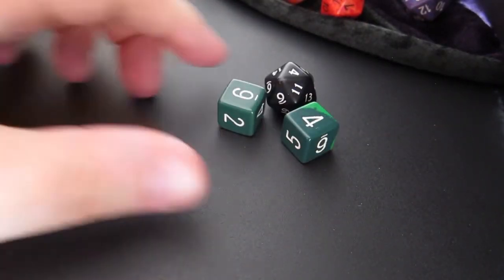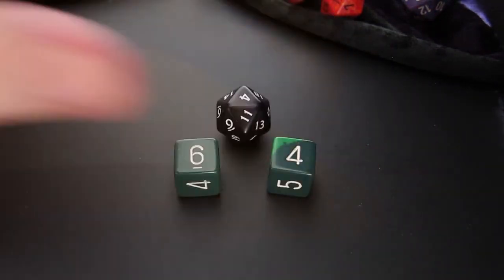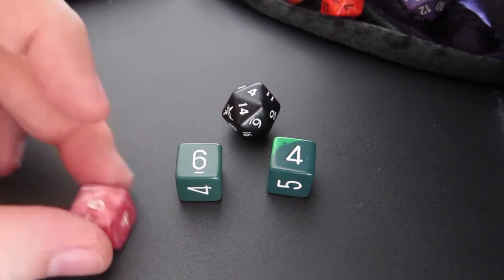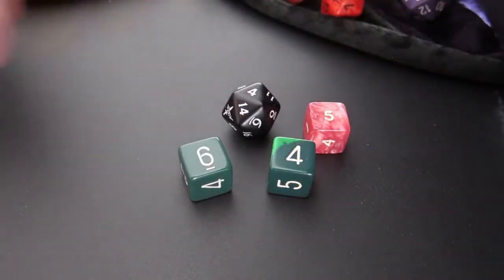Here we are rolling a d20 and 2d6, which is what you would roll for an attribute score of 5. I've rolled a 6 on the d6, therefore it explodes and I roll an additional die. Adding all the dice together, my total is 19.